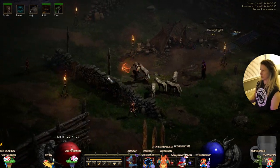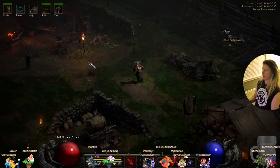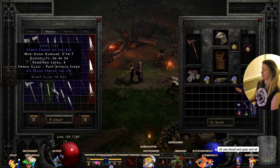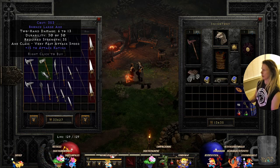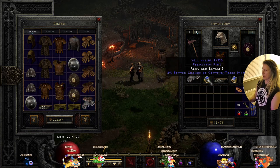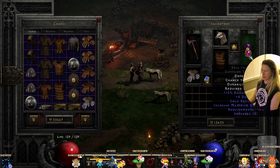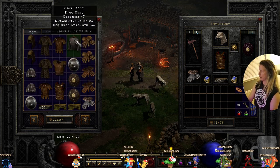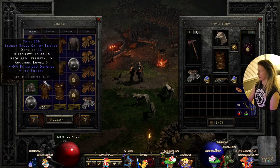Let's see if either of the merchants have anything new. Hey, flippadoodle! We need something with three sockets to outdo what I have here — a three socket one-handed weapon. She doesn't have anything good. My sash is good — I can't find a better sash. My shield only has 20 defense — all these are crap compared to mine.